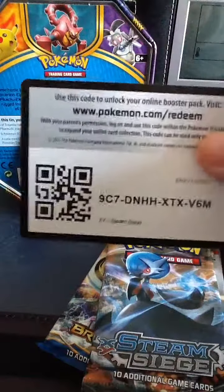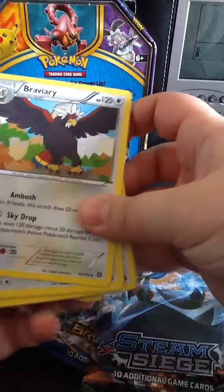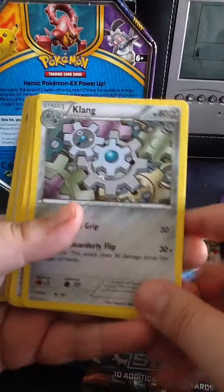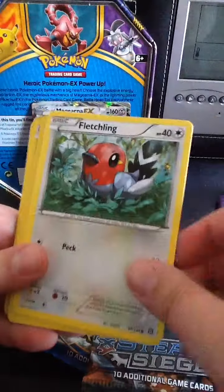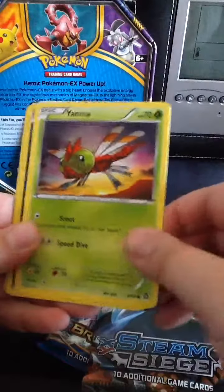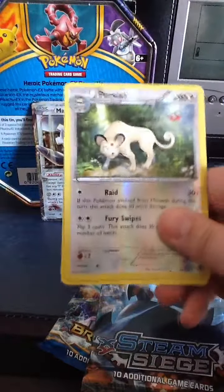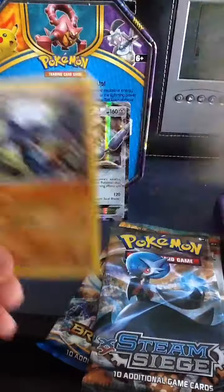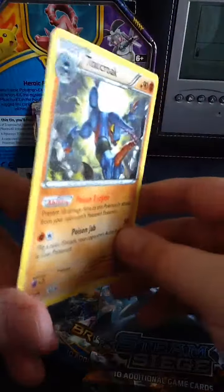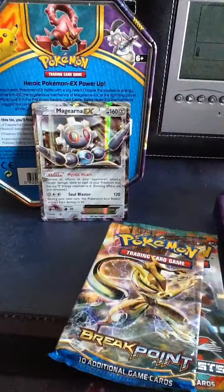Here we have the code card. Three from the back: Bray, Clang — sorry — Ninja Boy, Fletchling, Clodger, Aipom, Yanma, Sneasel, Holow, Persian. And the final card is Toxicroak. So this is a bad start with Steam Siege, but we can change the luck — come on dudes.